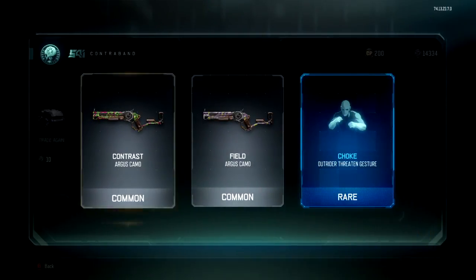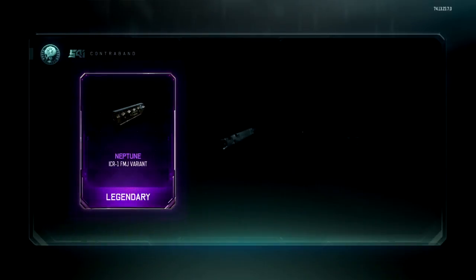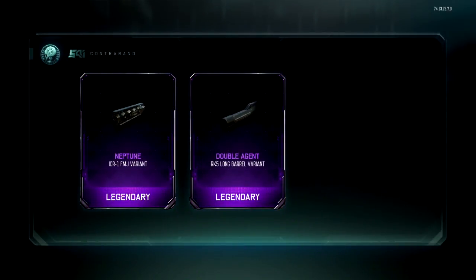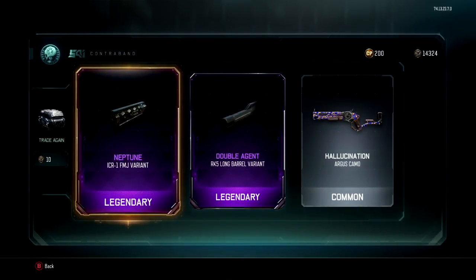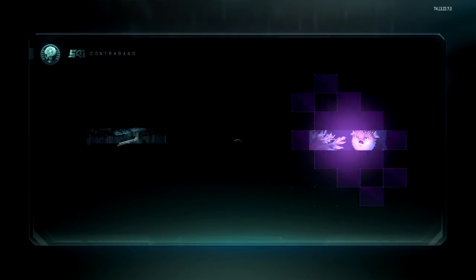I just switched over to the common supply drop, so I got some common stuff. When you go to the common drop you get common stuff. It's kind of funny when you listen to what the guy's actually saying — he kind of comments on everything. I got a good common drop right there — two legendaries for just one common drop is not too bad.